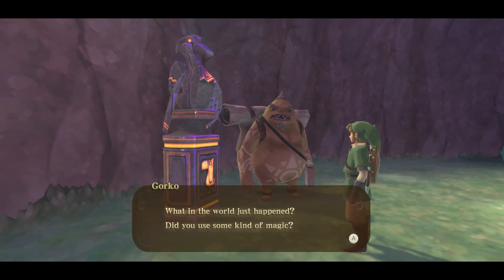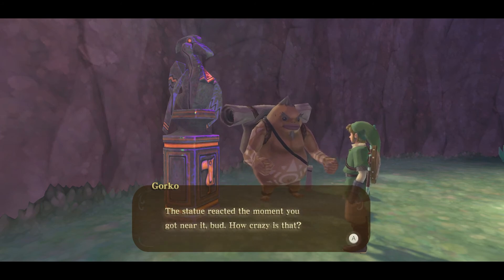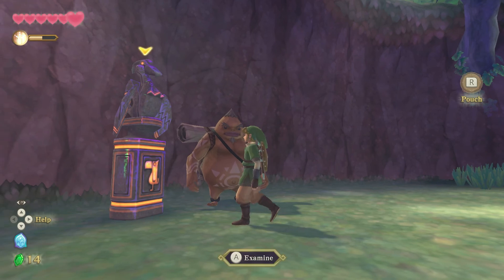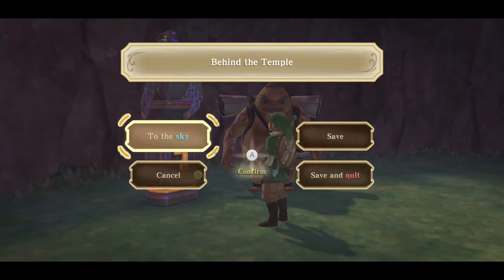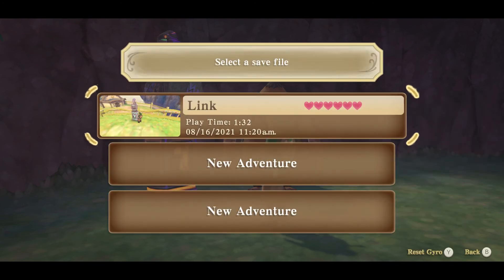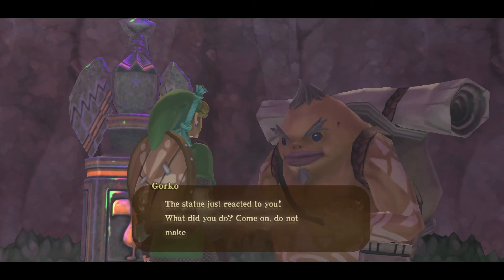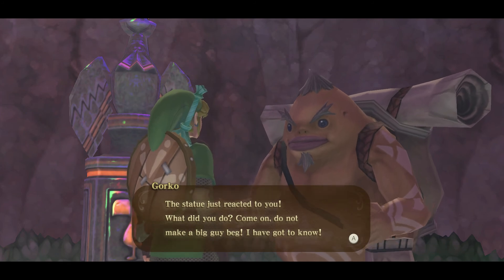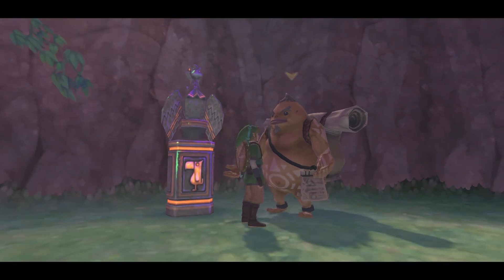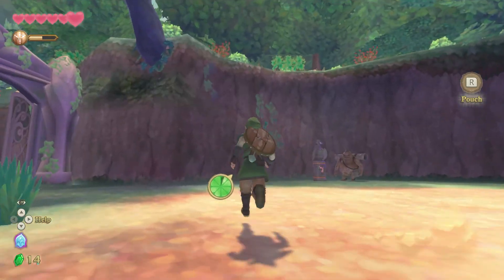Gorko says: 'What in the world just happened? Did you use some kind of magic? The statue just reacted the moment you got near it! How crazy is that?' Alrighty, let's go. That's where we were at — and this is where we rescued Gorko. There must be something up here. Oh, I know what this is — this takes you back to the front.